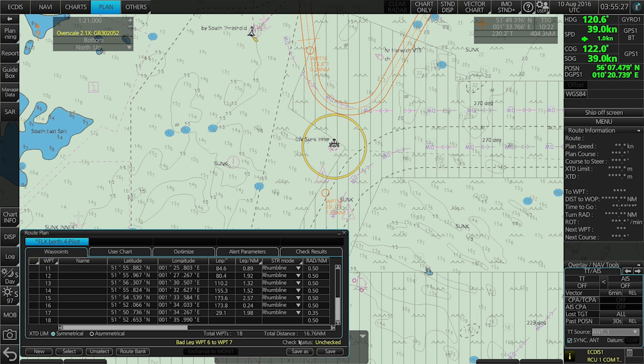And suddenly one of the other alerts appeared: bad leg, waypoint 6 to waypoint 7. Let's go to the plan here — waypoint 6 and 7. It highlights the two waypoints. The bad leg is because the distance between the two waypoints is too short, or you can say you have too many waypoints in your route plan.